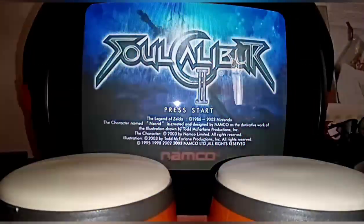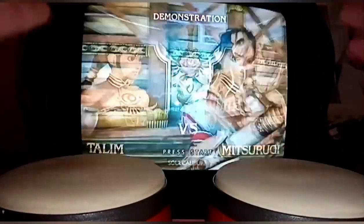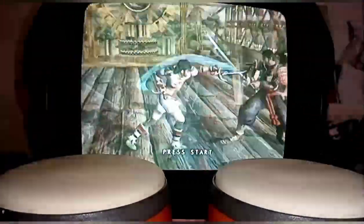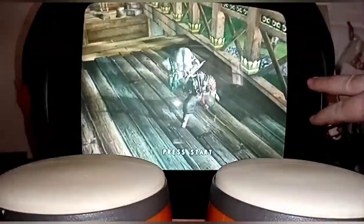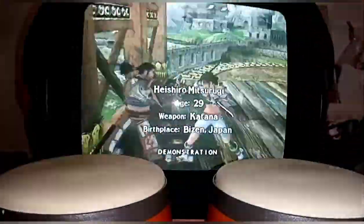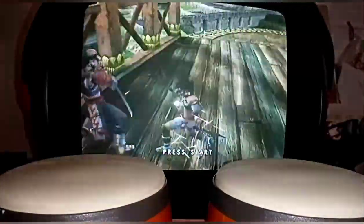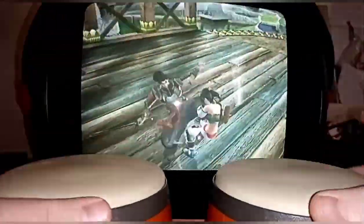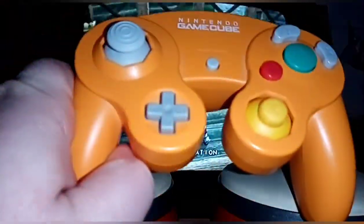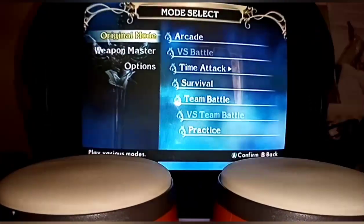Right, here we are - the bongos are set up. I've tried to set it up so you can see the bongos and the TV screen at the same time, it's quite difficult to get them both in shot. I've changed over - I'm no longer on the boombox CRT, I've actually got the Philips out. As I said, with this you do struggle going left and right - there's just no left and right controls on this whatsoever. So to begin with, just to select my character, I'm going to use the standard controller because otherwise in arcade mode you can only pick one character.